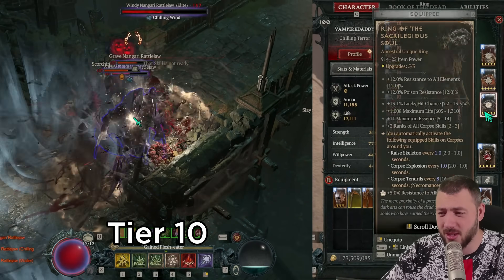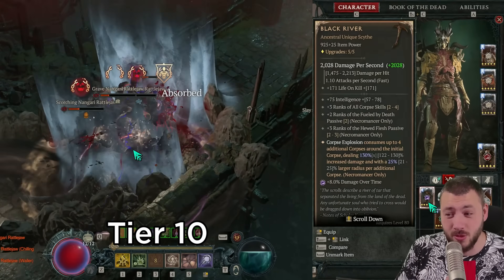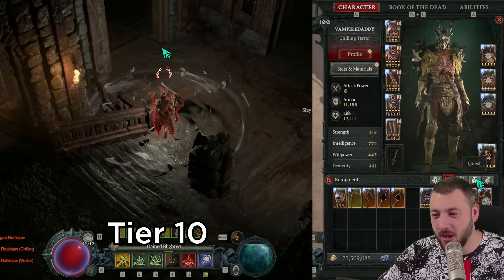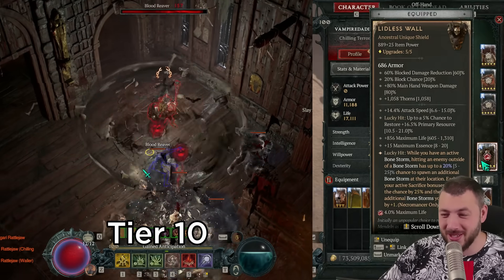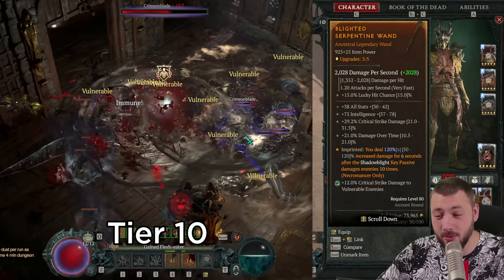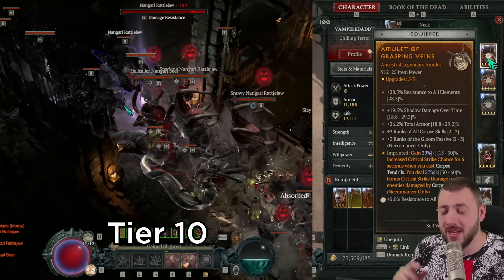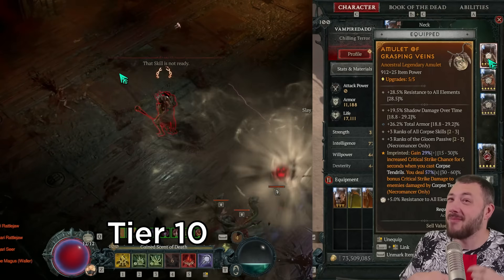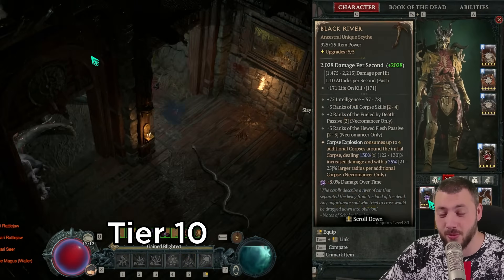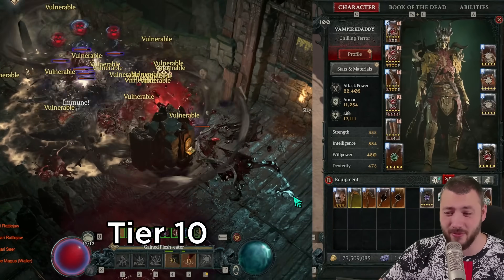To get all three going for the multiplicative damage, we'd have to sacrifice either the Lidless Wall or ring of sacrilegious souls. Sacrificing the ring feels stupid if we're going for more corpse explosion damage, and dropping Lidless Wall will cut our armor. We're in a tough spot deciding whether to say goodbye to the shadow key passive or grasping veins. We'll try dropping grasping veins during the live stream to test relying only on the key passive together with Black River.